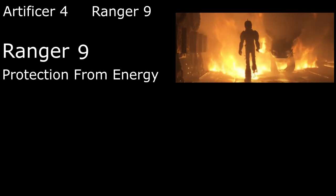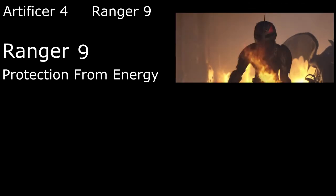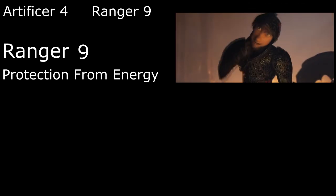Ninth level gets us third level spells. Protection from Energy gives us resistance to our choice of acid, cold, fire, lightning, or thunder in case we don't have Toothless around or we need a second energy resistance. We can Hide in Plain Sight at 10th level, giving minus 10 to any Perception checks made to see us as long as we don't move. We also become a Tireless Depth Explorer; a number of times per day equal to our proficiency bonus, we can get 1d8 plus our Wisdom modifier temporary HP as an action. We also recover from one level of exhaustion on each short rest, so we can stay up late tinkering and still be good to go in the morning.